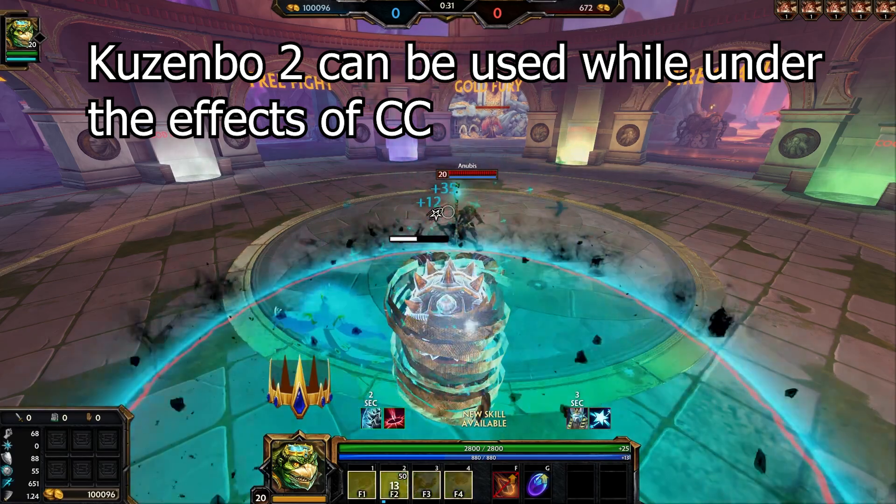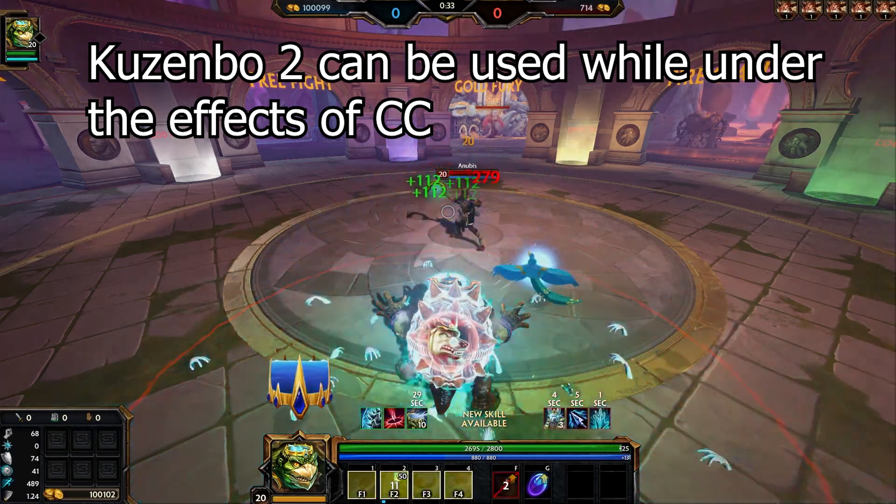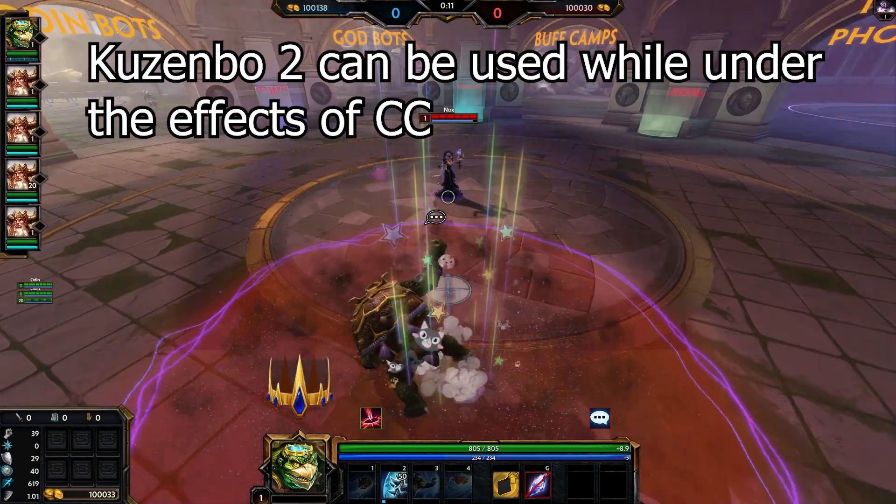Kuzinbo's second ability is fairly certain the only ability that can be used while crowd controlled. This includes silences as well.